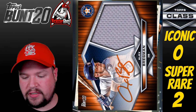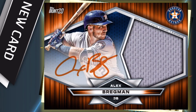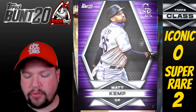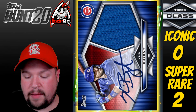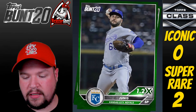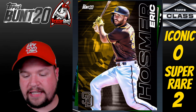Also from Pack 2 — Alex Bregman Team Color Signature Relic! That's a Super Rare card. Any Astros fans, send me a trade — I'll be getting rid of that one. Pack 3: Matt Kemp, Chris Bryant Team Color Auto Relic — already have it. Luis Castillo Water Relic, another card we already have, Eric Hosmer A1 — just one more A1 card needed to complete the set!